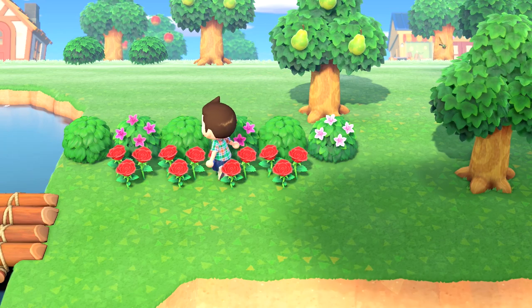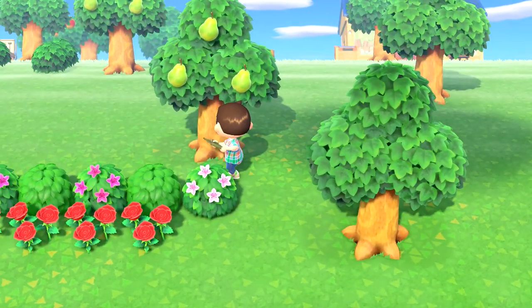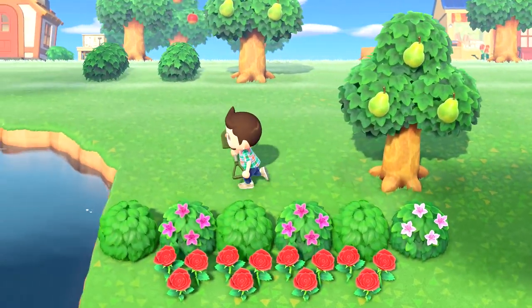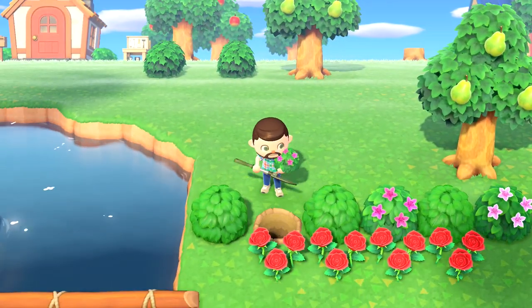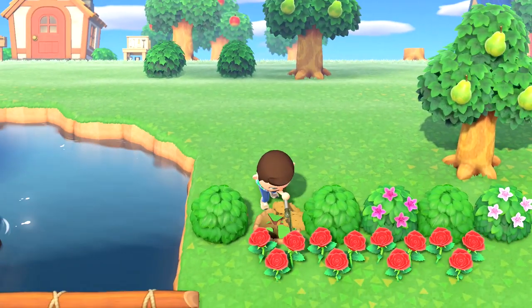Bushes are essentially part flower and part tree. They grow quicker and more freely than trees but cannot be walked through like flowers can. You can also use the shovel to pick up a bush at any point of its growth stages to move it without destroying the plant and without needing any fruit power.